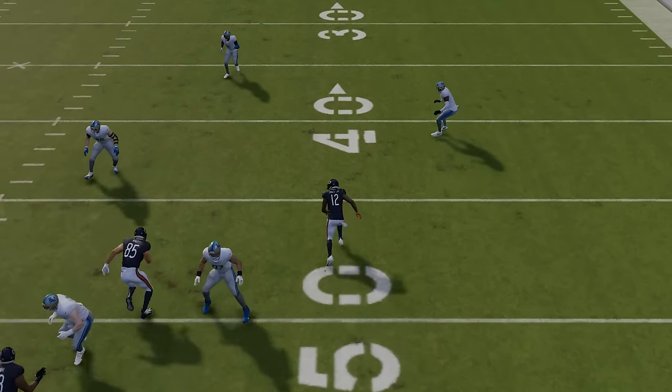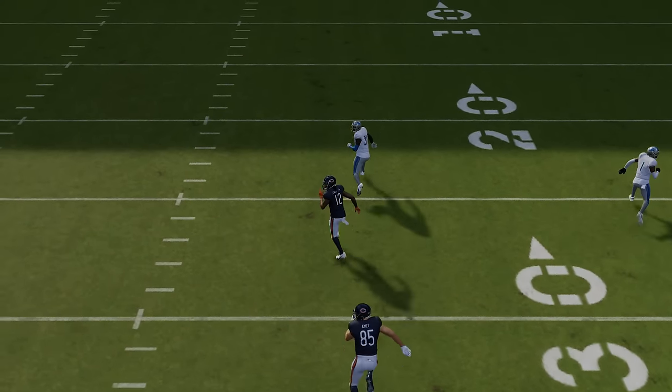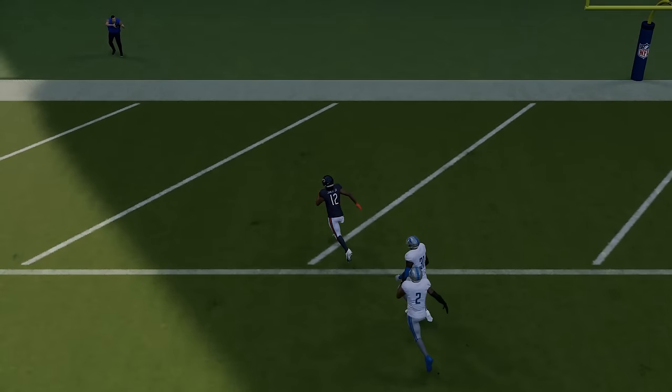This is one of the toughest defenses to hit a one-play touchdown against, but with this play, it's so easy. The second he gets inside of this safety, you bullet and pass it away, and the other safety is nowhere to be found as we get right over the top for an easy one-play touchdown.